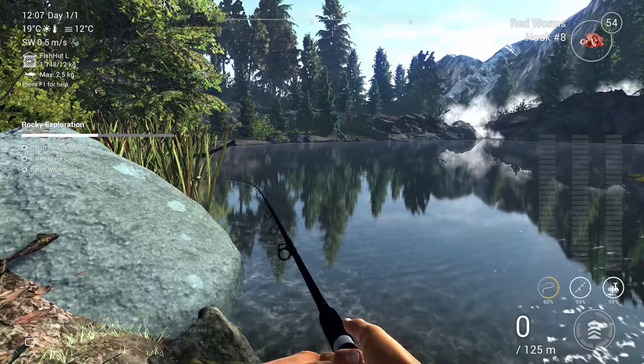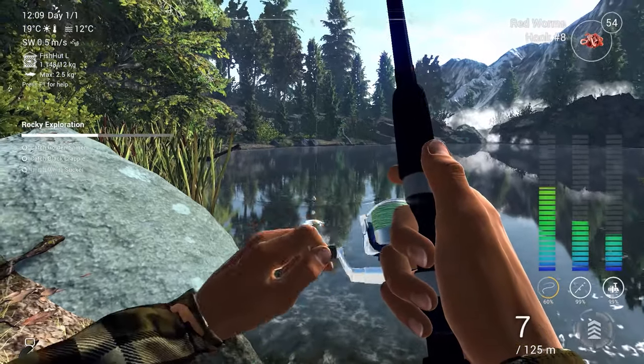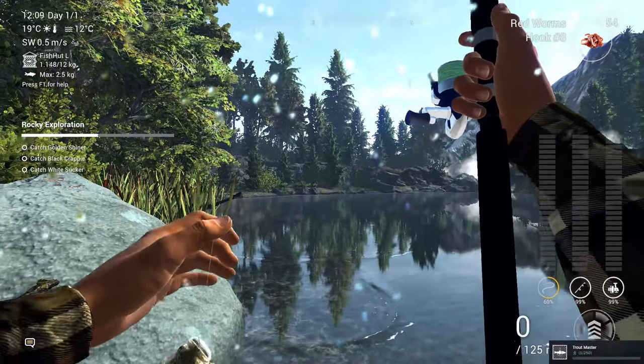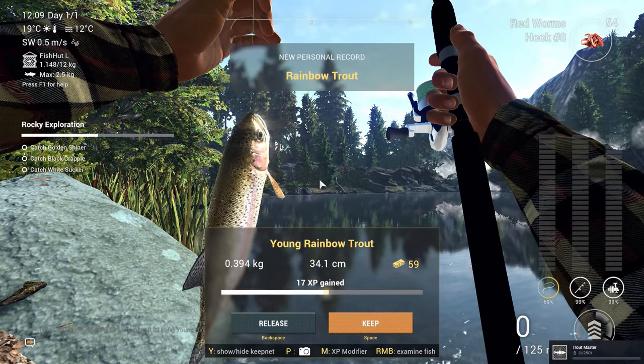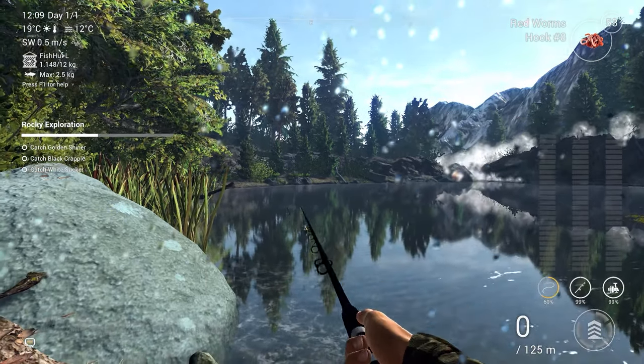We have two bluegills and now two White Bass in a row. Hopefully the next fish is going to be unique. Would you look at that — something a bit bigger, and this is a young Rainbow Trout. Not what I expected to catch from here. If you catch young Rainbow Trout you can just let them go because they're not worth very much.